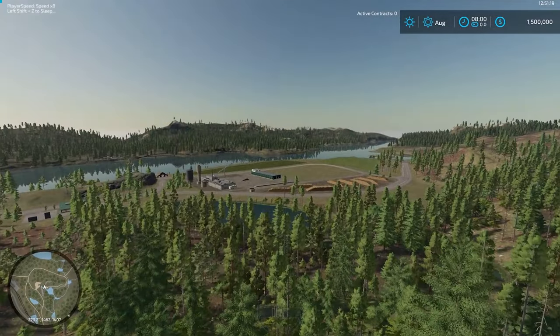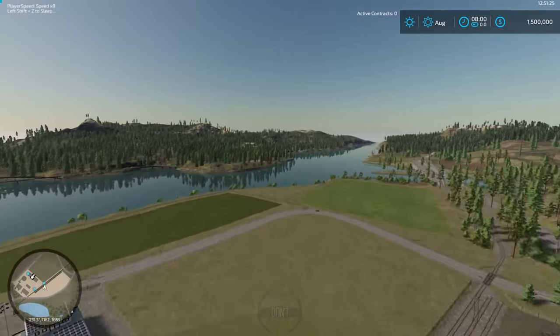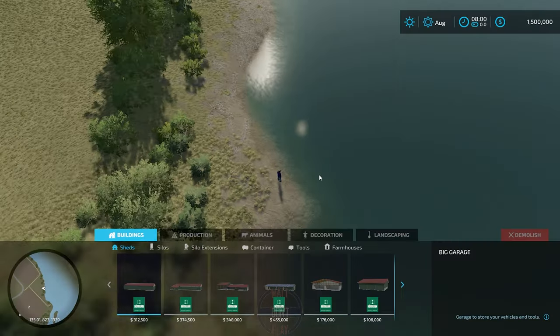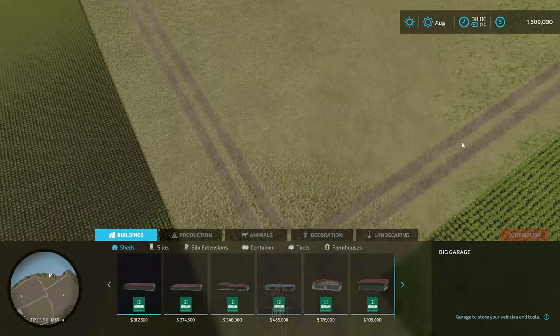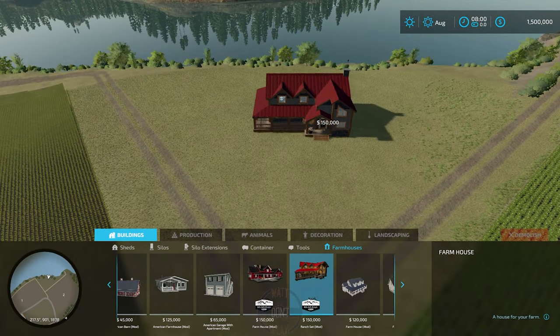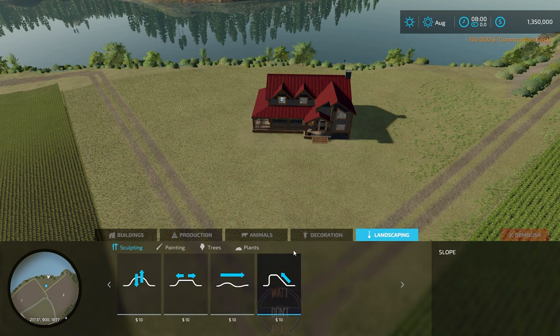Welcome back everybody. I'm Matt Don't Play and today we're doing something a little different. It's still a build but it's not a farm build. We're building a logging operation on Farming Simulator's newest map, Silver Run Forest. So what do you say? Let's get started.